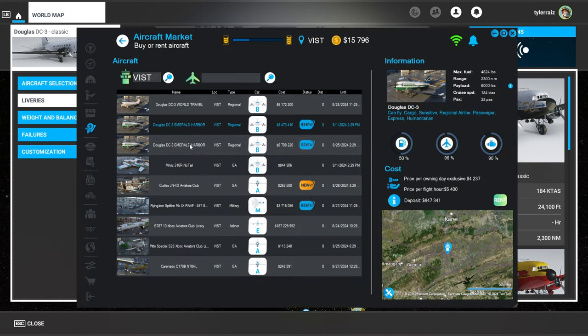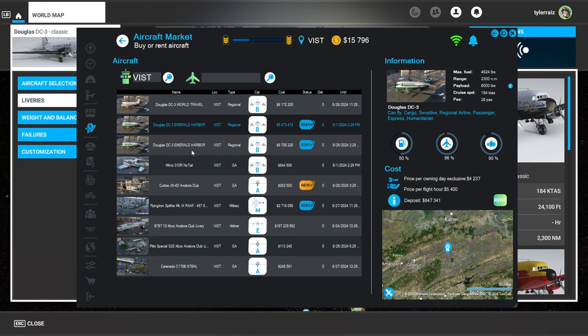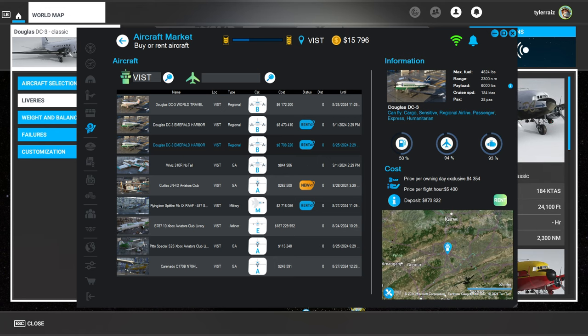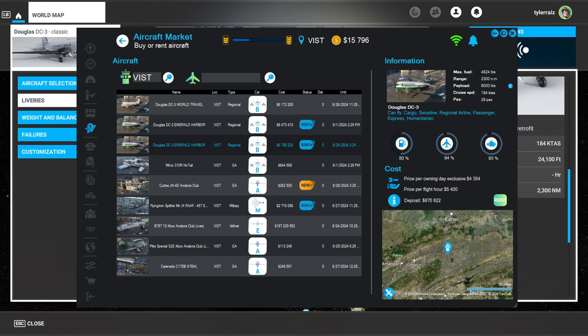We've got the Emerald Harbor option. If I wanted to buy one outright, there's the World Travel. But it turns out Emerald Harbor only comes in the retrofit edition — gosh darn it. So yeah, the Emerald Harbor only comes in the retrofit edition and there are two of them. I'll just get the cheaper one; it's a little bit worse on the engine, but yeah.